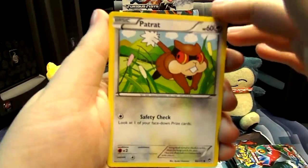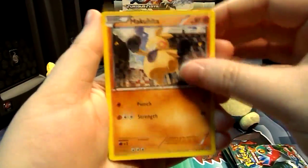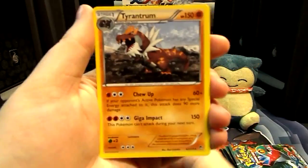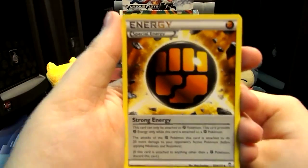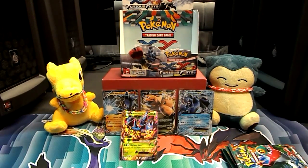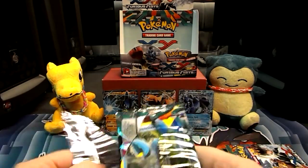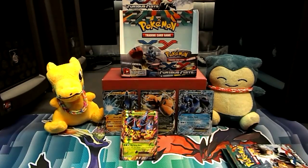We have a Patrat, a Shelmet, a Mienfoo, a Makuhita, a Shroomish. A Reverse Klefki. And a Tyrantrum — that's our third one. Getting a bit on the nose. Strong Energy though — yay! A Klefki and an Energy Switch. Seriously, three? Three? Really? Getting a bit on the nose there — I don't really need them. I think I already had one from pre-release.